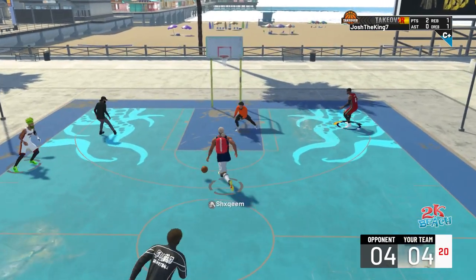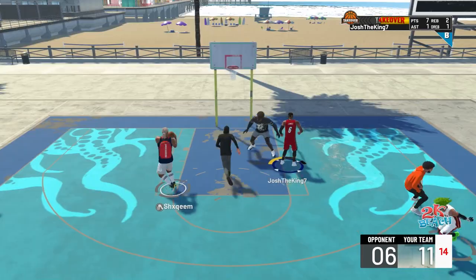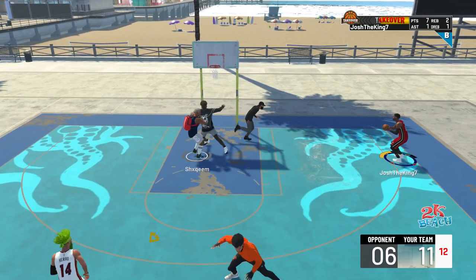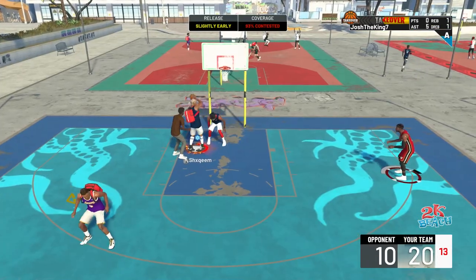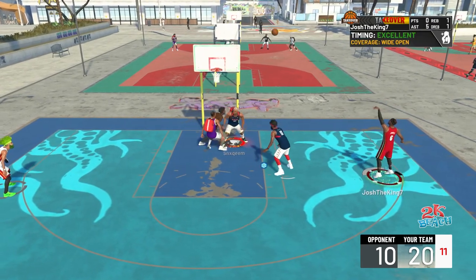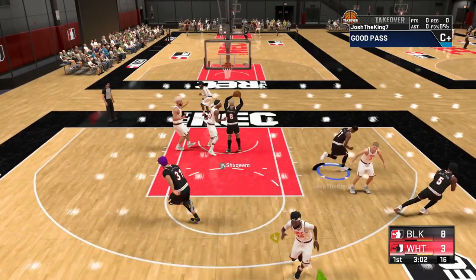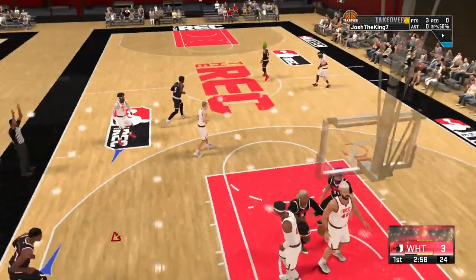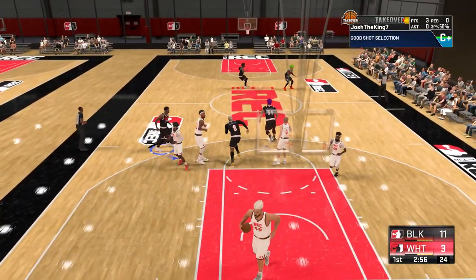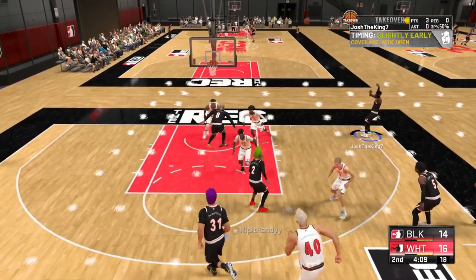Today I'm going to tell you guys the best jump shot in NBA 2K21. This jump shot is so good and so easy to time — I honestly get more whites than greens, but as you can see a lot of the whites go in. It's a custom jump shot, and it works in park, pro-am, rec, and every game mode. You don't need to change your jump shot for different latency.